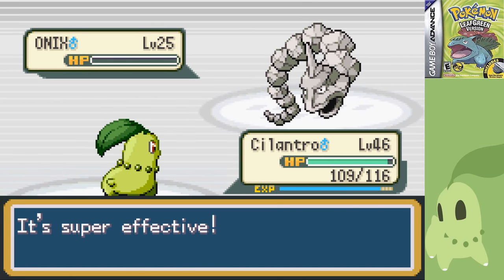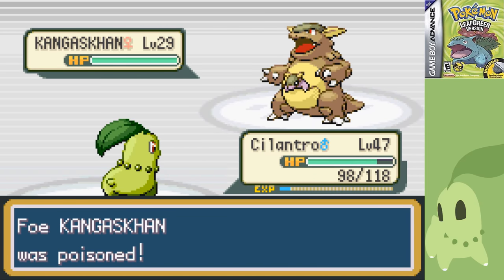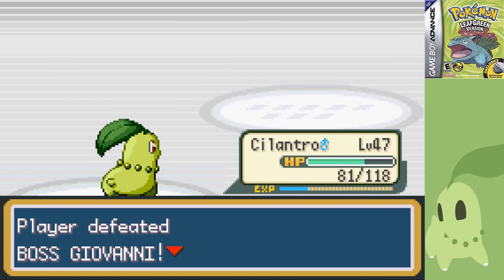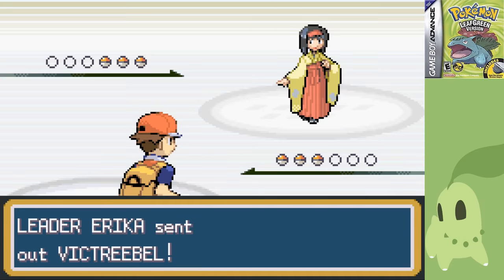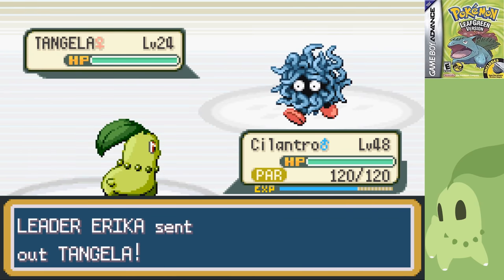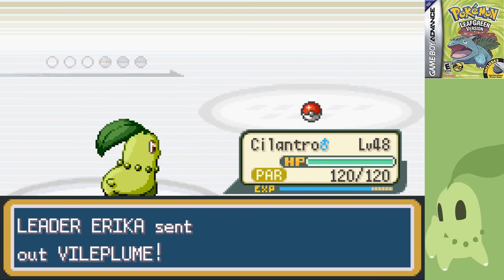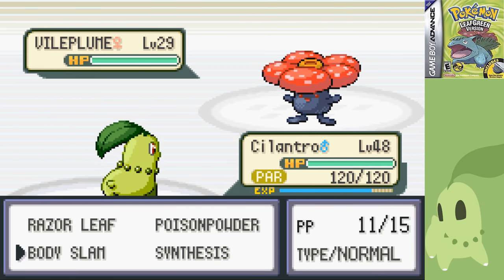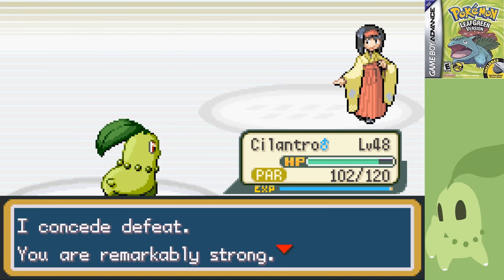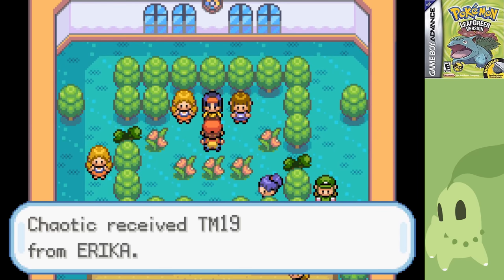Giovanni was pitifully easy at this point — I'd gained a ton of EXP and was already level 46, meaning his Onix and Rhyhorn both went down to a single Razor Leaf each, and Kangaskhan went down to two Body Slams after Poison Powder. Before leaving, I decided to take down Erika's gym since I was high enough level. Thanks to Body Slam, that goal was quickly achieved. She led with Victreebel, which went down to two Body Slams after paralyzing me. Tangela also fell to two Body Slams even with Ingrain. Last up was Vileplume — the only real threat — so I went for Body Slam and got lucky with Acid and a third paralysis, winning with another Body Slam. Talk about a paralyzing defeat. I'll stop now.